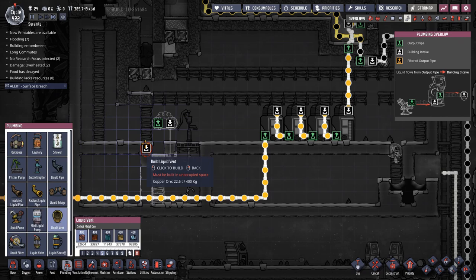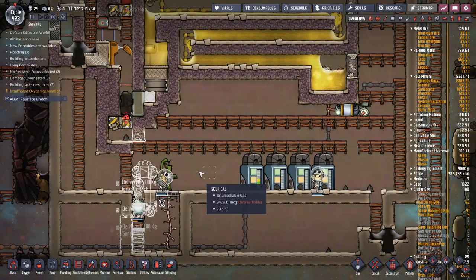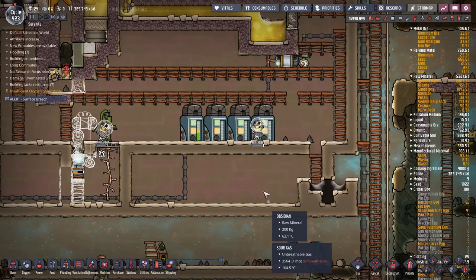We don't really need any special or insulated piping for this, reason being this is all inside a vacuum. Oh, that reminds me — just in case that vacuum breaks, I want to seal that off. If any gas... wait, how is there sour gas in here? How did sour gas get into my boiler?